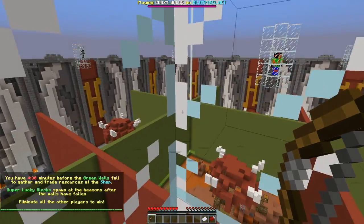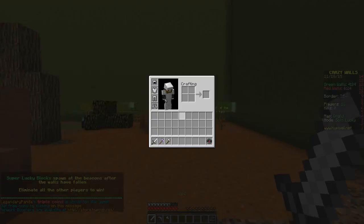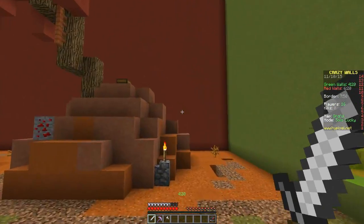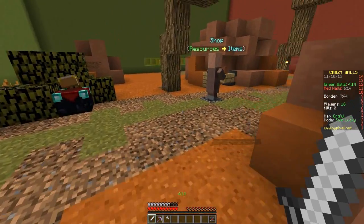Hello everybody, what's going on? Jerome here and welcome to Crazy Walls. In this game mode, you have five minutes to run around, collect all the resources that you possibly can from Lucky Blocks that will be spawning in on the map. And from there, you have to try and take out 15 other individuals. It's all solo, so there's no teams.